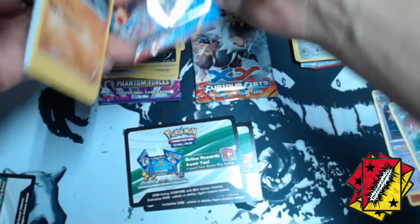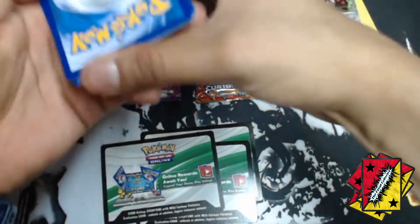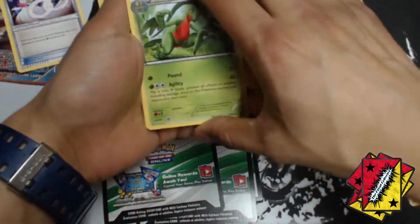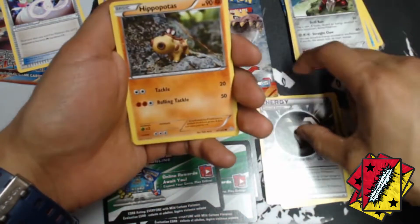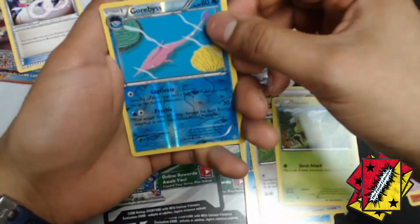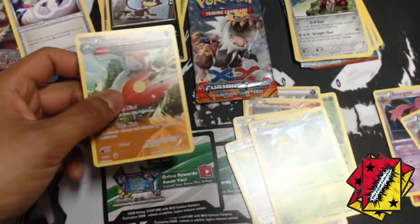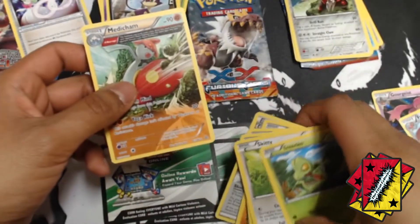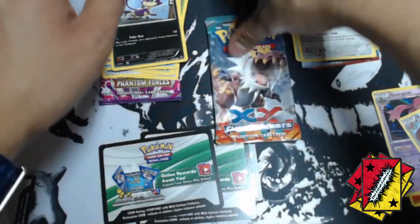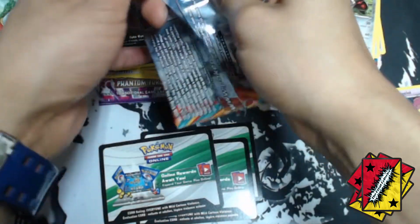Primal Clash, can you give us a Primal Groudon? We got a Sword and Shield Spirit Link, Grovyle, special energy, Hippopotas, Electrode, Skiddo, Treecko. We got a reverse holo and a regular Medicham for the Primal Clash pack. We also got an Orbeetle reverse and that regular Medicham.